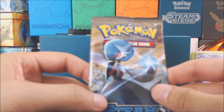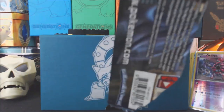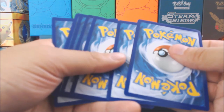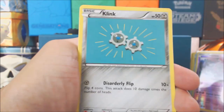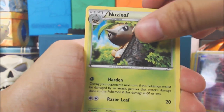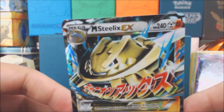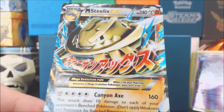Last pack here. Come on Gardevoir, you have to save me. Give us one EX. Just — I'll give this code away to you guys. A Croagunk, Tangela, Clink, a Joltik, Ponyard, Rapidash, a Newsleaf, Braviary, Greedy Dice. And the last card — a Mega Steelix EX! Another Mega Steelix — a Mega! At least I got one EX. It's an ultra rare. We'll take it.